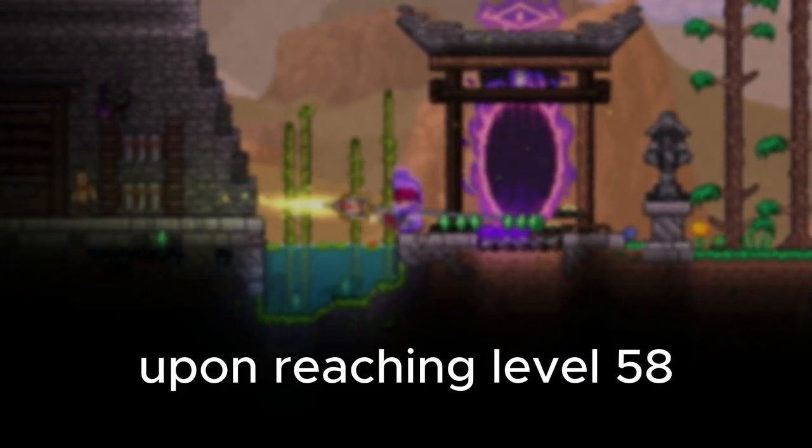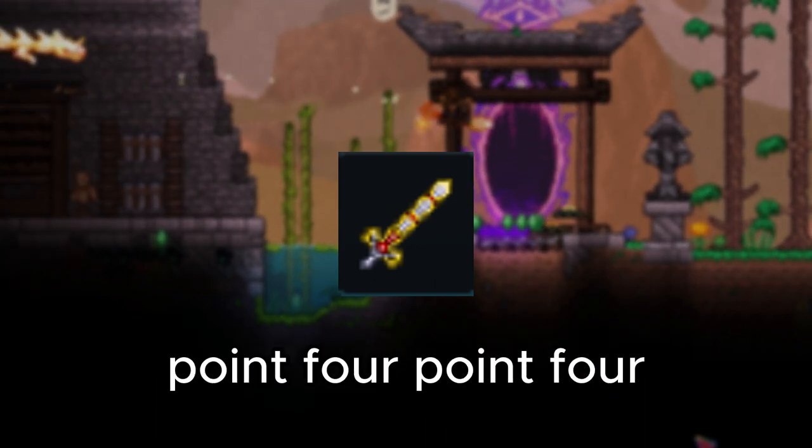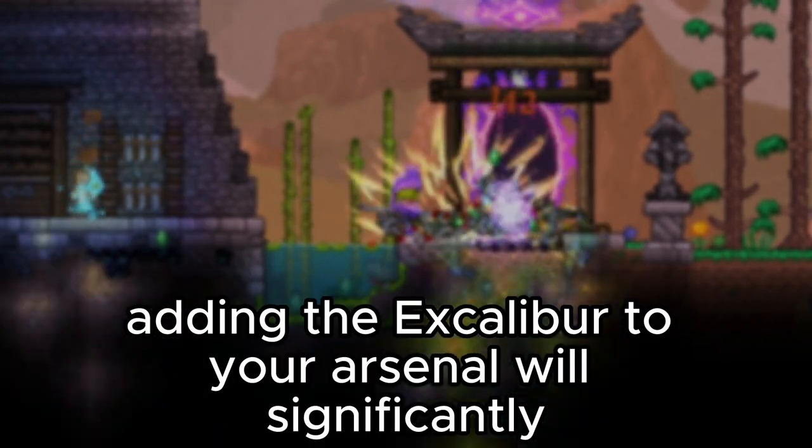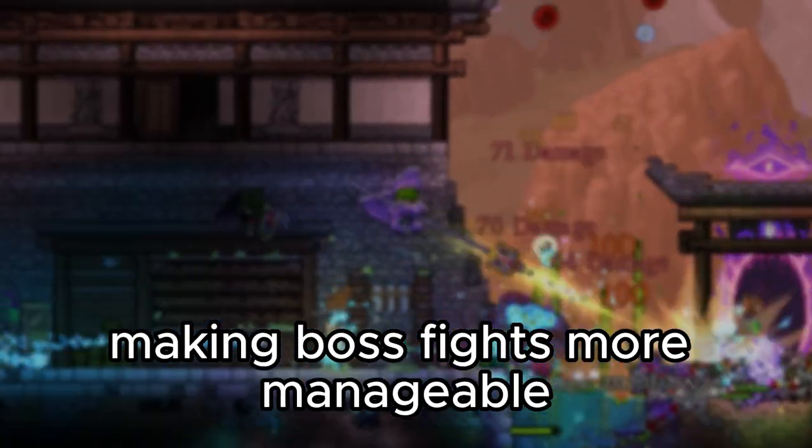Upon reaching level 58, you gain access to the Excalibur, a weapon just recently updated in 1.4.4. Adding the Excalibur to your arsenal will significantly enhance your offensive capabilities, making boss fights more manageable.